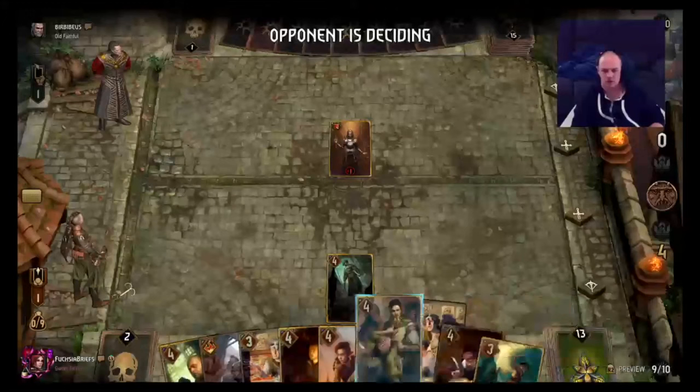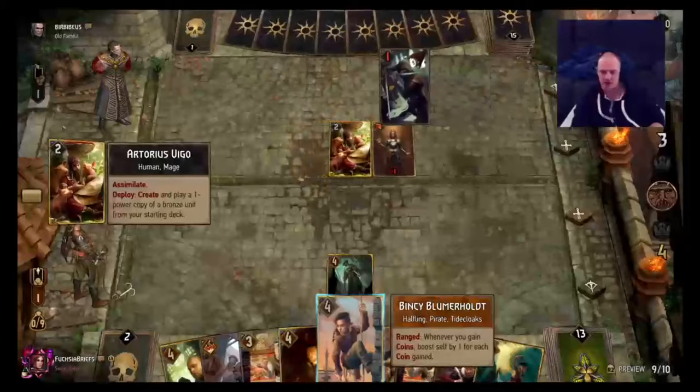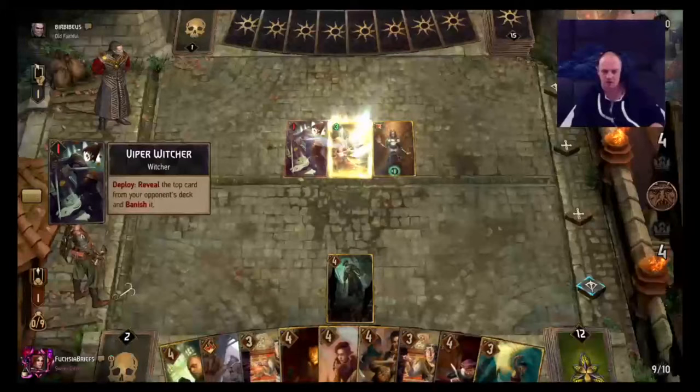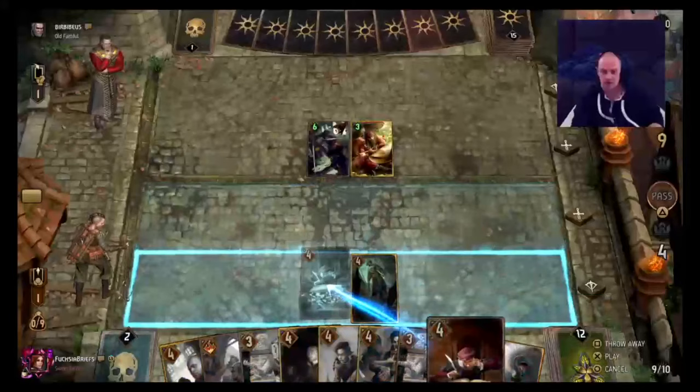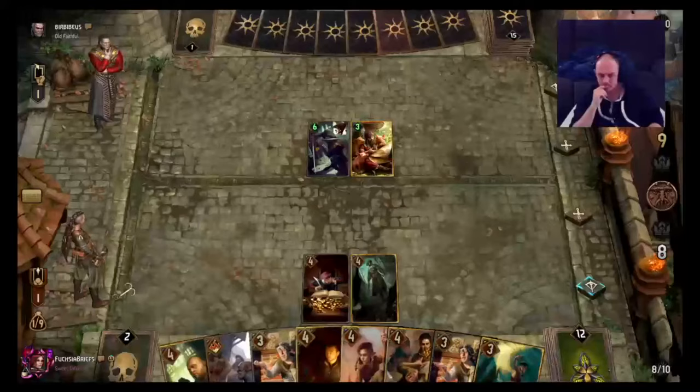At least we've got Binky in hand, because that combined with Gudrun's ability is a lot of points straight off the bat. Why don't we get a Tax Collector down and try and start getting some coinage.